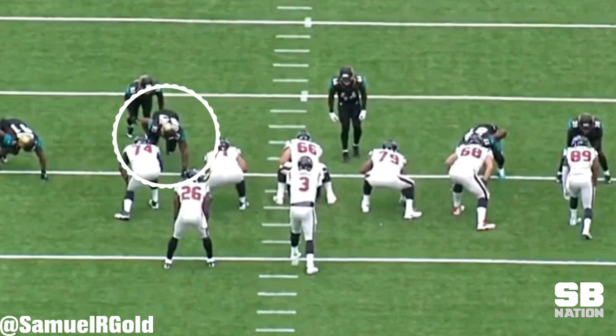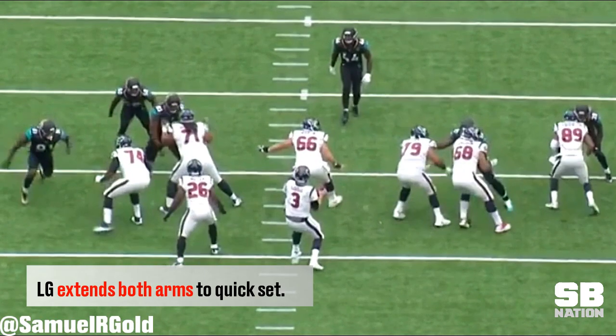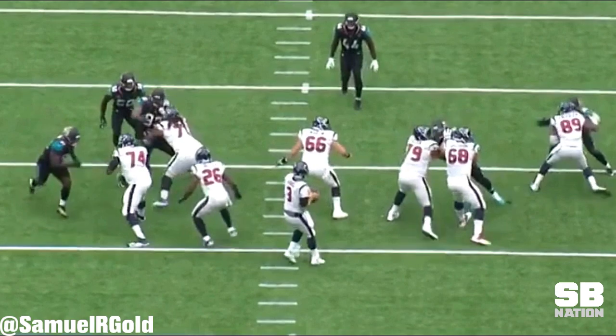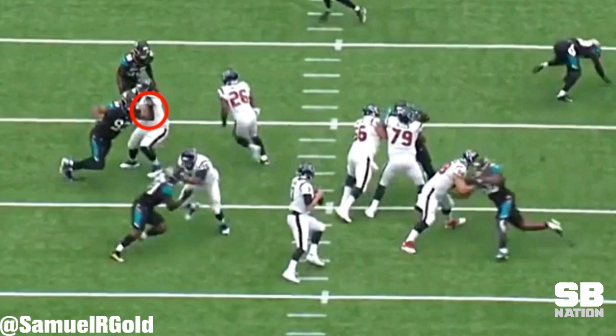On first and 10 from the Jaguars' 29-yard line, Campbell lined up as the weak-side three-tech, meaning he lines up over the outside shoulder of the left guard. After the snap, the left guard attempts to quick-set Campbell. Extending his full arm length, Campbell uses his inside arm to break the contact, then uses his outside hand to club the guard's outside shoulder.